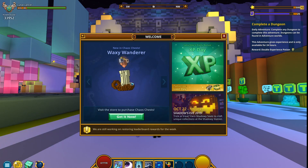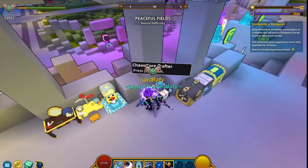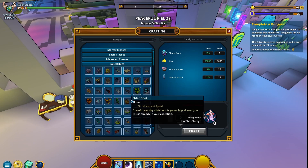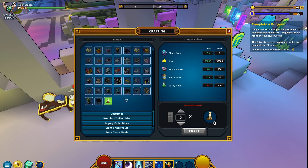We should probably jump into unlocking this, and good for me that I'm in my own club, since I'm just gonna craft it right away. Gonna go to the Chaos Warcrafter, gonna go to Collectibles, and it should be somewhere around it — there you go, Waxy Wanderer.